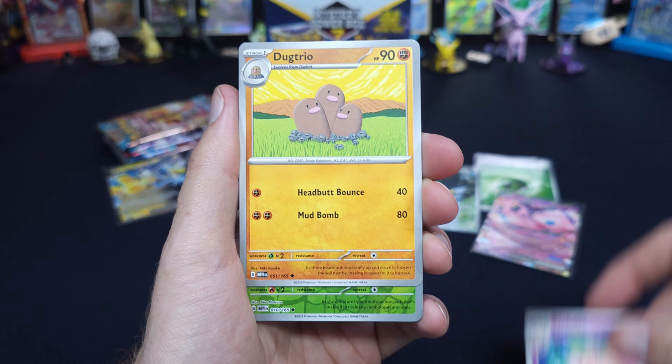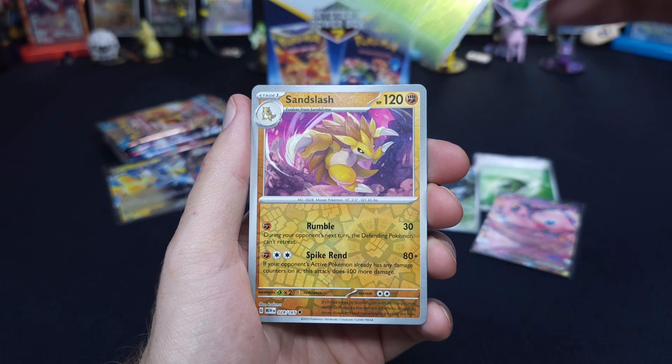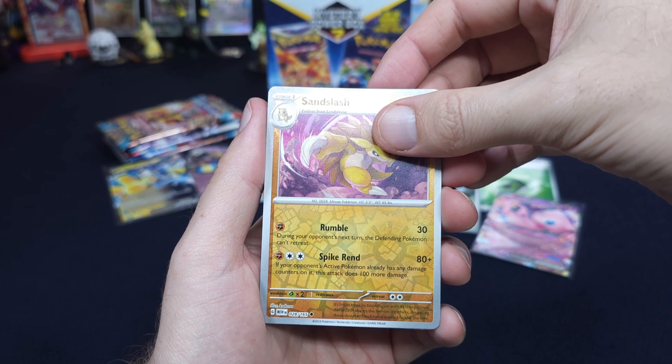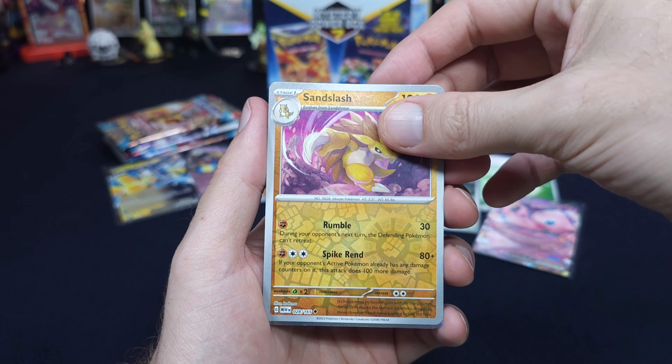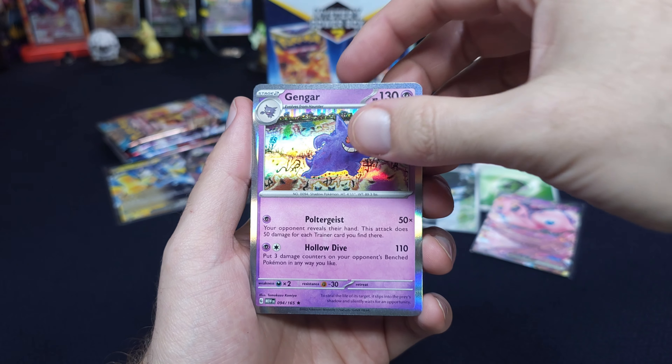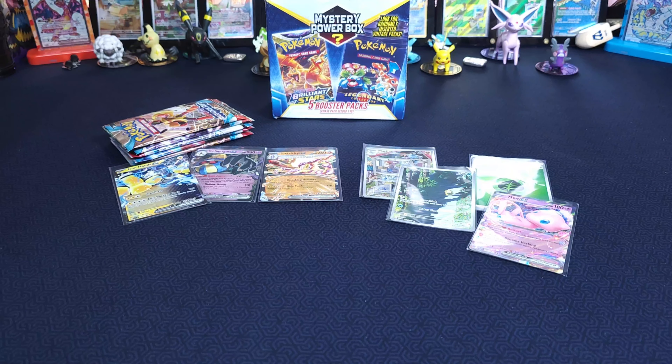Cofable? Dugtrio? Caterpie? Sandslash? Not the Air Sandslash — y'all, there is one that has an error down here. I don't think I have it out, or I'd show you. All right, that is gonna call it for my 15. I'm not mad — full art, two EXs, and two Illustration Rares out of 15 packs.